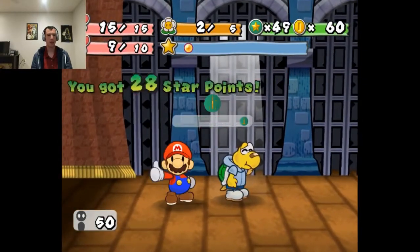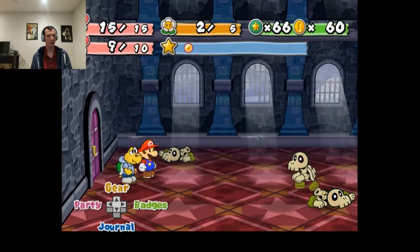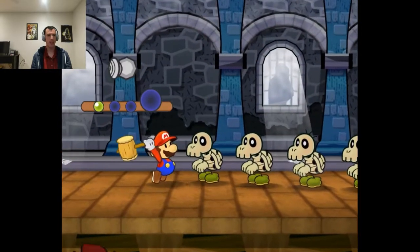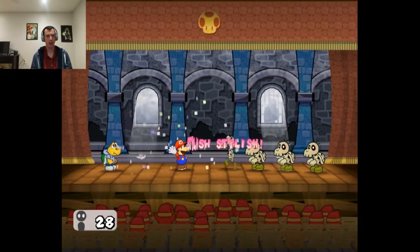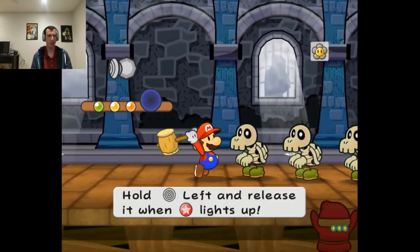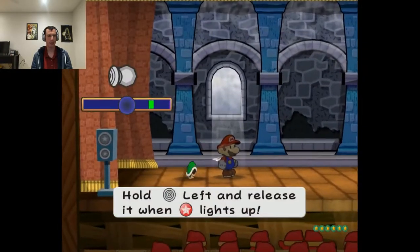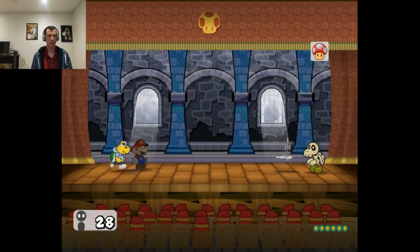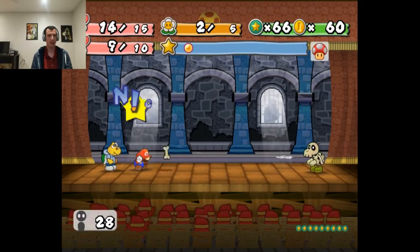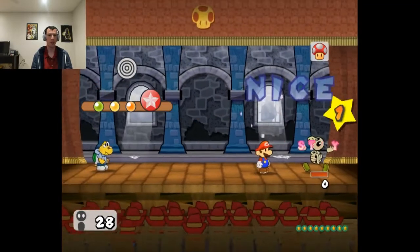I got 28-29. I'll take it. What does that put me at? 66. This is why I bought that honey syrup, because I know I need it. I'm just gonna do this Magmula actually — give them a chance to rebuild each other. Even if the last one does, it'll still be the same amount of turns, so it'll be worth it. They get quite a bit of star points for such a weak enemy, honestly.